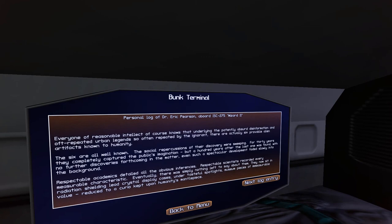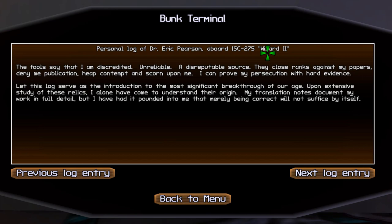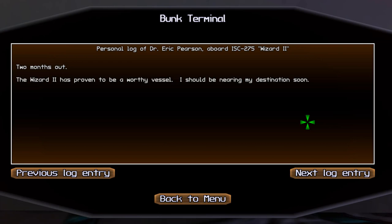All right, so this is where the game begins. This is the personal log where I play a scientist looking to preserve my reputation. It says here: the fools say that I am discredited, unreliable, a disreputable source. The story goes on to explain that I have liquidated all of my assets to go on this expedition to prove that my scientific assertions are correct.